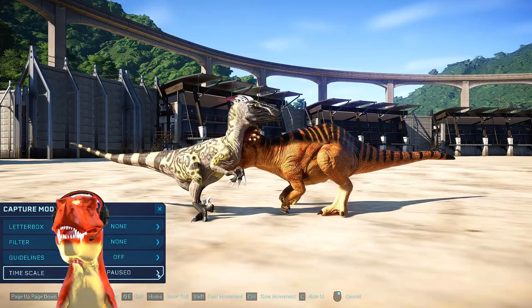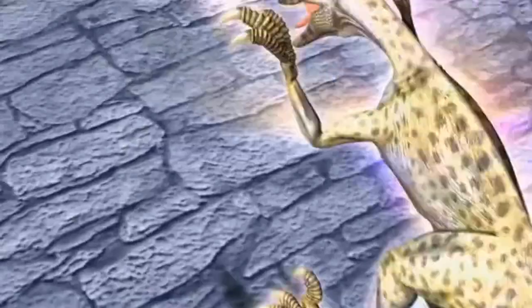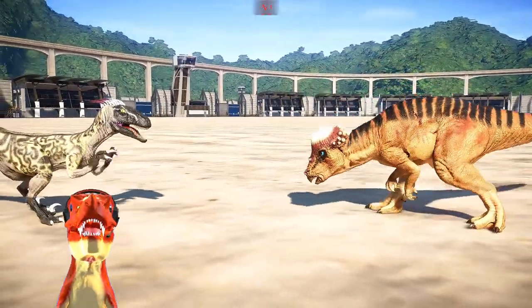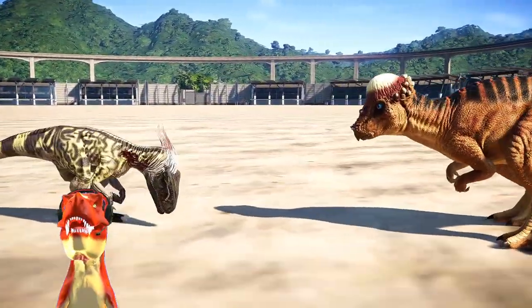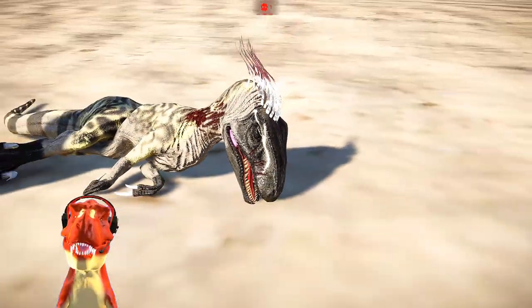First battle: Deinonychus versus Pachycephalosaurus, secret dinosaurs in Jurassic World Evolution. Pachycephalosaurus with the first hit! Deinonychus, you have to strike back with a whip attack! That does some damage to Pachycephalosaurus. That was a beautiful crossing attack by Deinonychus doing a lot of hits - and that was Laser Ray! But it's just not enough to knock Deinonychus out. The final blow goes to Pachycephalosaurus!